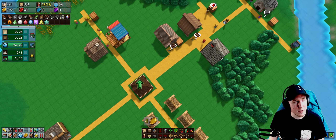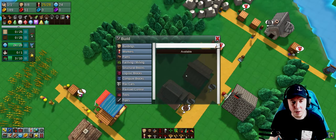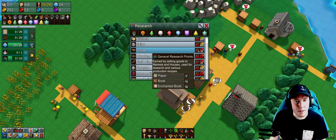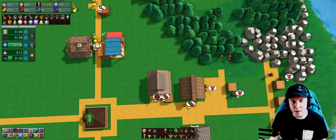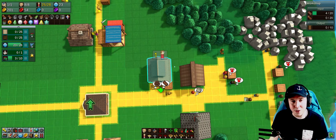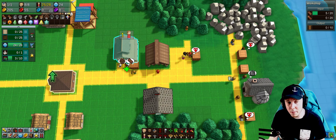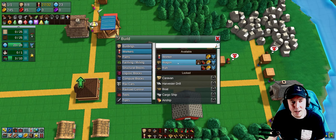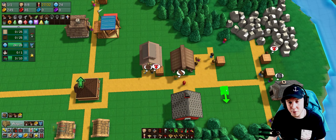I'm going to stop producing wheels for now and switch to conveyor belts. I haven't unlocked the chute yet, but once I get it I'll build an automated delivery system to get logs to the lumber mill and the workshop. First I want to swap out the workers delivering water for one of these wagons.